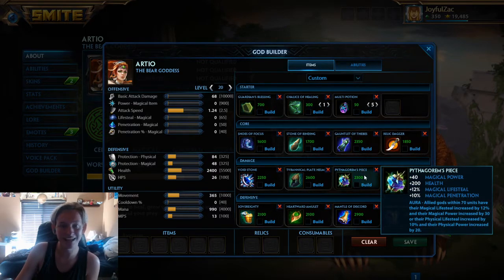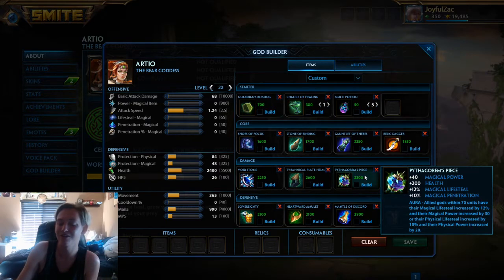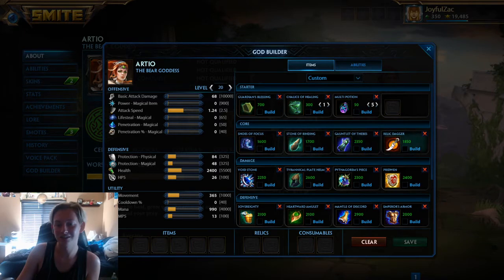Some more offensive options. Pythag's is here — giving that aura to your team is really nice, although your mage will probably pick this up. Pride Wind is also here, and you might think that's a defensive item, but it's actually there for the cooldown reduction. Having more cooldown reduction is more damage because your abilities are coming up more often. I think going these items is pretty good.